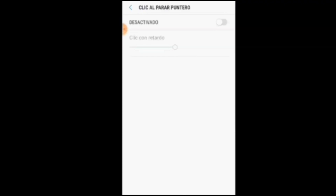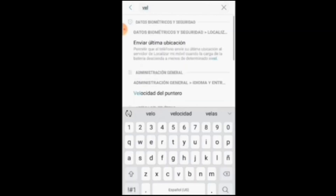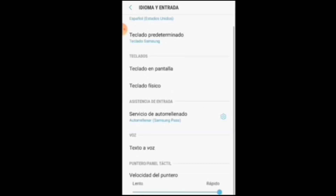Bueno gente, en los ajustes del celular vamos a buscar 'Al parar puntero', lo van a activar — viene a la mitad y ustedes lo van a subir todo al máximo. Lo activan y lo suben todo al máximo. De ahí van a buscar también 'Velocidad del puntero' y ahí la van a subir todo al máximo también, donde dice 'Rápido', la van a poner todo al máximo.